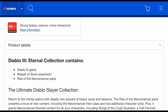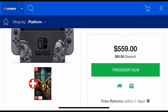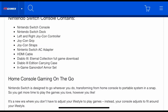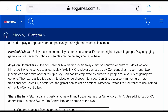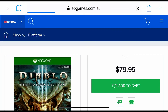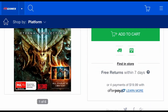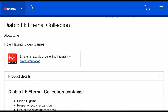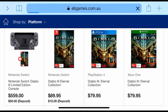I'm curious whether the Rise of the Necromancer pack is included with this bundle — that's the Reaper of Souls expansion and the Rise of the Necromancer pack. Looking at it, I don't see that confirmed as available. For Xbox One it's $79.95, the same price as PS4, and that version does come with the Reaper of Souls expansion and the Rise of the Necromancer pack.